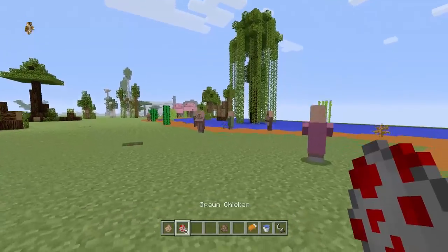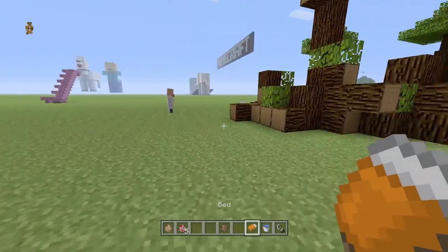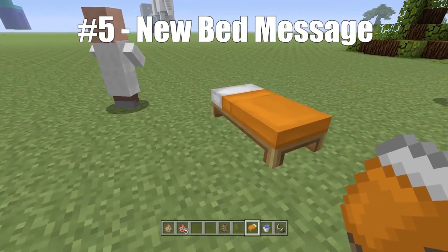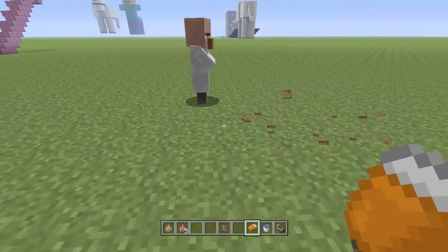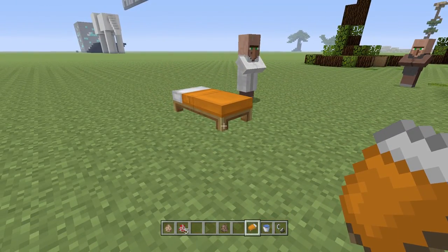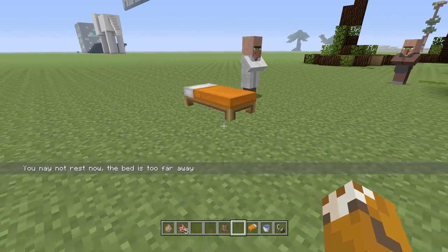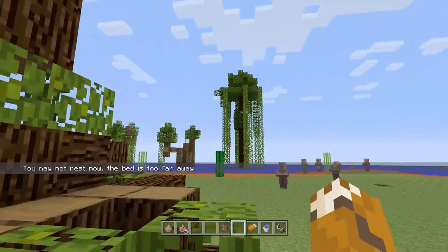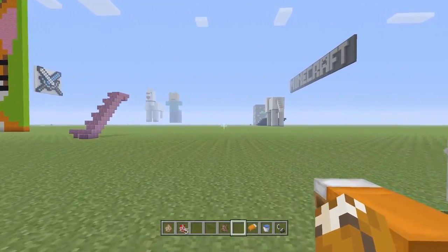As well as this fourth little secret feature, there is one more in this update, which is to do with the bed. We have a brand new message. Not only is the bed different because it has different colors — so that's kind of cool — but also the bed has a brand new message. When you try to reach into it from too far away, it will just say 'You may not rest now, the bed is too far away.' We've got a brand new status message, and it's not a fun one. No one likes to be told that something is too far away, but it does exist. So yeah, there are five secret features found in TU54.